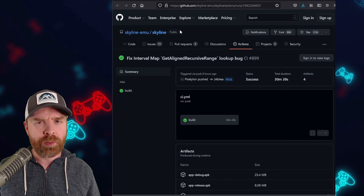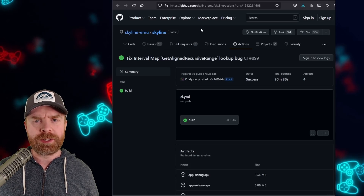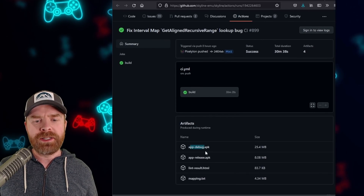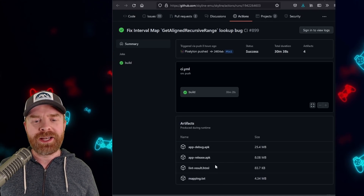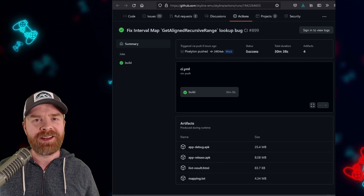It's absolutely free. You will need a GitHub account, though. I'll leave a link to the GitHub page in the description below where you can sign in and then download the APK. If you take a look here, if I try to click on anything nothing will download, and that's because I'm not signed into GitHub. So once you're signed in, feel free to click on apprelease.apk and that will give you Skyline.